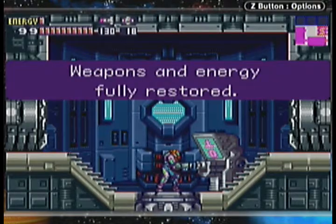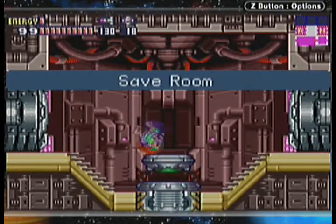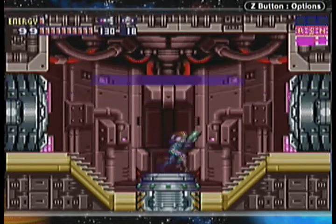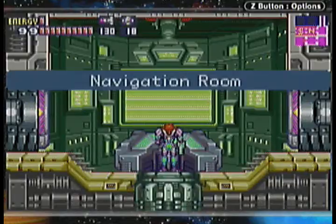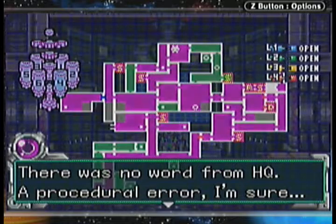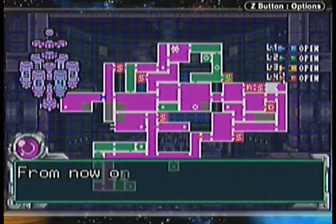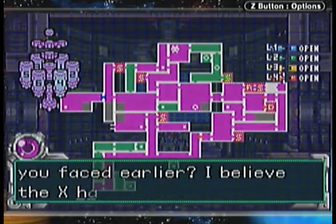Now we're probably gonna go get berated by Adam for opening all the doors without him telling us to. I think he actually does get kind of mad at you. We can go ahead and save here. Let's see what Adam has to say. 'You upgraded your missiles? That's unusual — there is no word from HQ, a procedural error, I'm sure.' Or maybe he just didn't tell us. 'Even so, I did not approve of bypassing security level 4. From now on, you will use more discretion.'